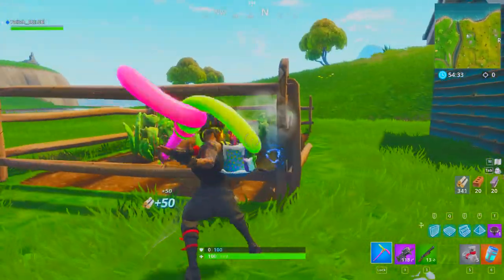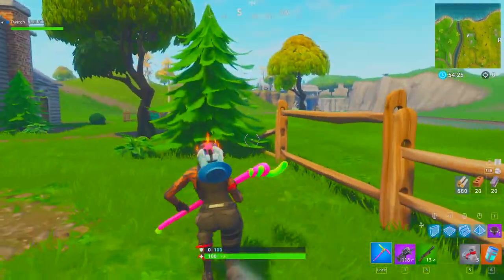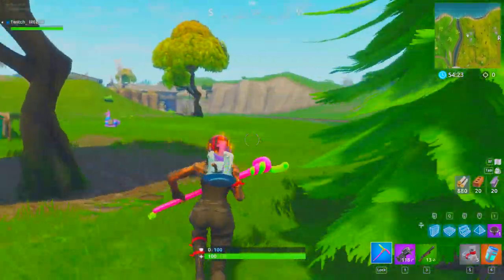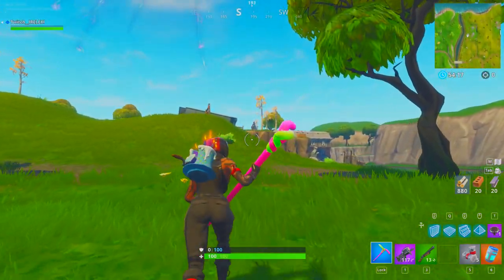After you finish looting these two houses, you're going to want to break down this fence, these plants, and these trees if you want to. Then from here, move over towards the bridge and loot that.